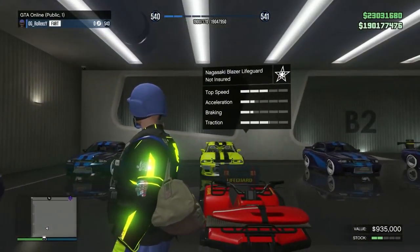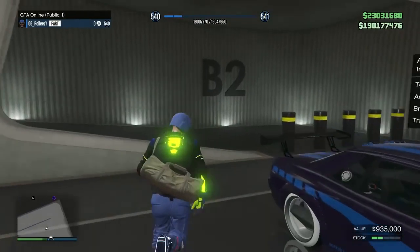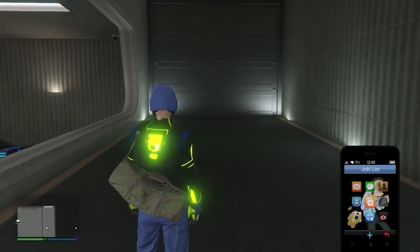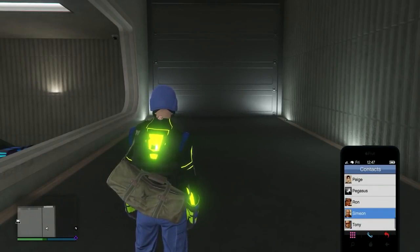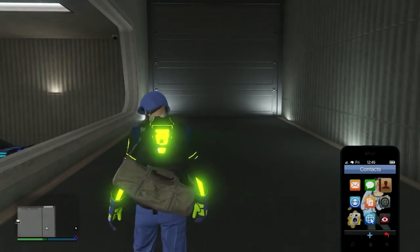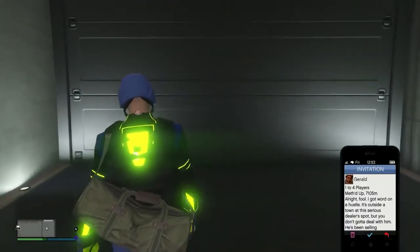Once I'm inside, if I press Down on the D-pad you can see it says 'not insured' — the Nagasaki Lifeguard Blazer. We've always been able to store it, but we need to actually insure it. So we're going to do the solo money glitch method again. Bring up your Gerald, Martin, or Simeon job — if you don't have one, call them and have them send you a contact mission.